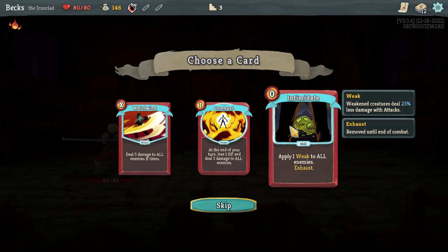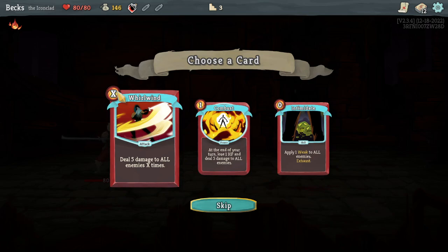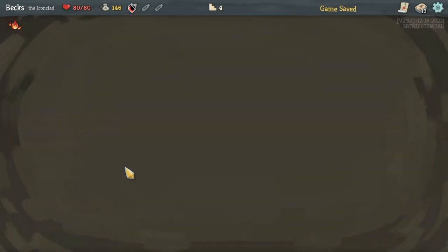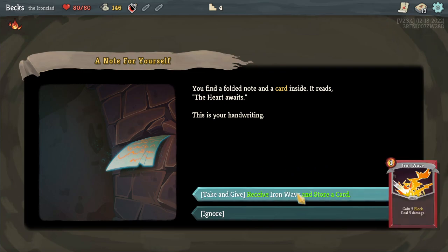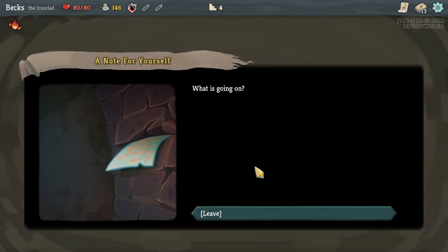I still don't really understand these relics, so if anybody would like to explain that, that would be nice. At the end of your turn deal five damage to all enemies — not typically ideal, but not bad. You spot a loose brick within a pillar that catches your eye. You find a folded note inside — it reads 'the heart awaits.' Take and give, receive Iron Wave, and store a card.